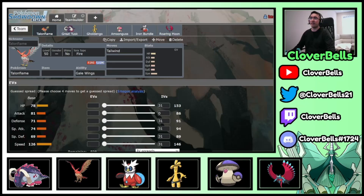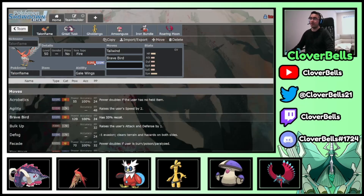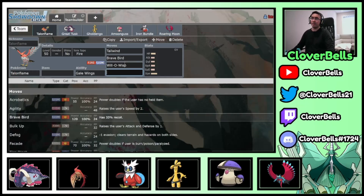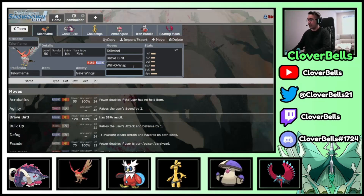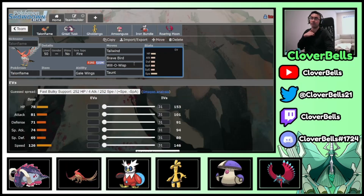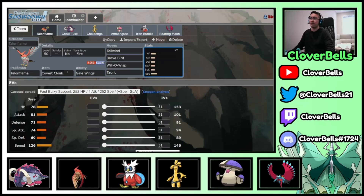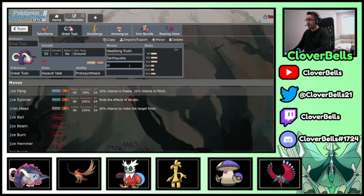For Talonflame's move set: Tailwind of course, then priority Brave Bird with Gale Wings as a strong STAB move, Will-O-Wisp to neuter Iron Hands, Roaring Moons, and opposing Great Tusks. Taunt is really nice to deny setup, deny other Tailwinds, and deny Trick Room. I like Covert Cloak here so that Fake Out and secondary effects like Salt Cure won't work on it and it can still set up just fine.